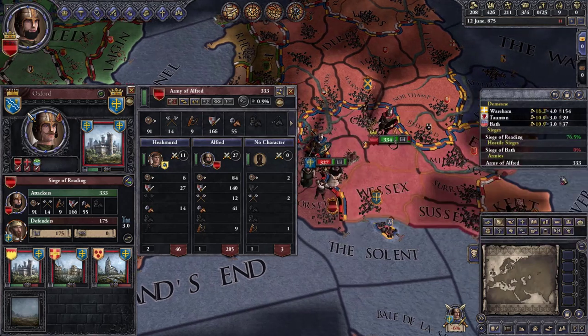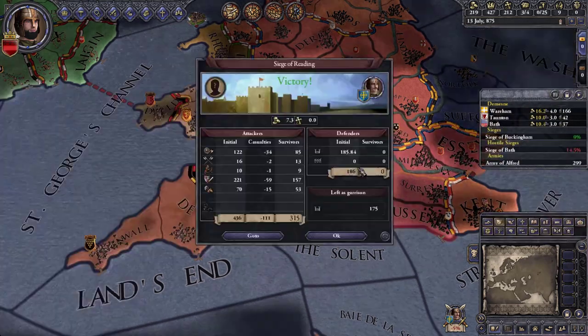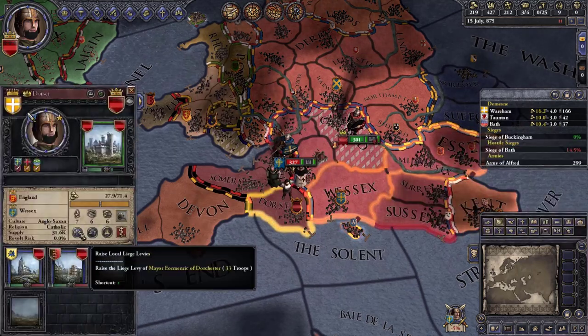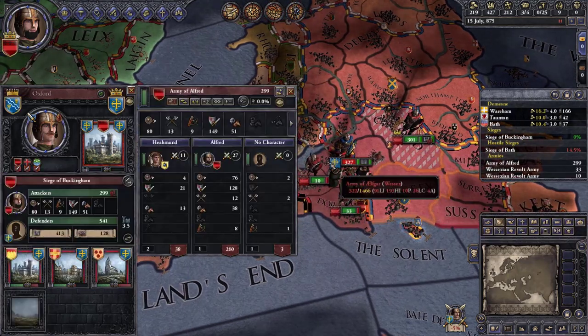Let's finish Oxford off first and then go after him. We got raided again. We've got a little bit of gold — let's go ahead and hit him in the bath over here, even though he outnumbers us.